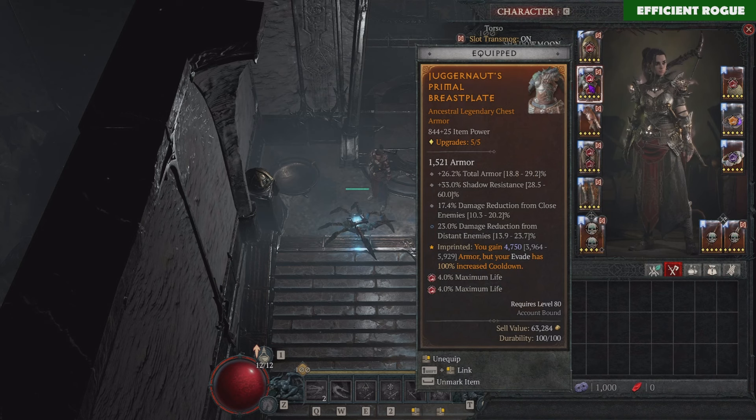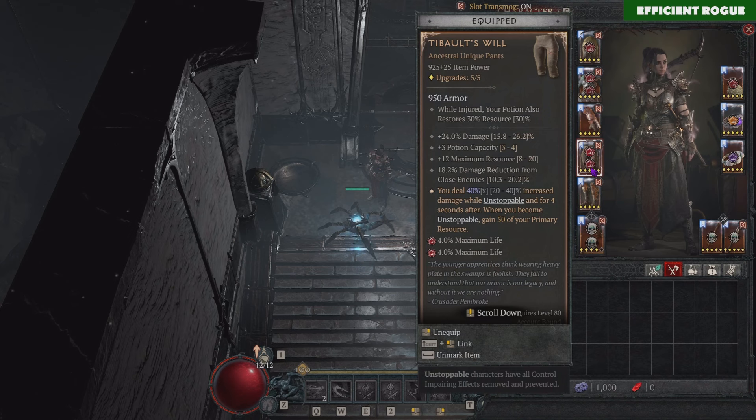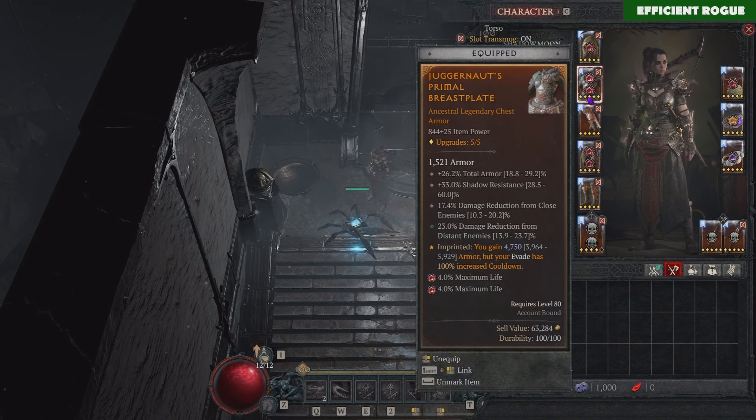The rest of the gear is fairly basic. You want a very tanky chestplate with a lot of damage reduction and total armor effects. You want plus 4 ranks to Twisting Blades on your Gloves, critical strike chance, attack speed, and then either lucky hit chance or chance to slow — slowing is good because we have further damage reduction versus slowed enemies. Here I'm playing with Tibalt's Will, but you can also use more defensive pants for more damage reduction and maximum life.